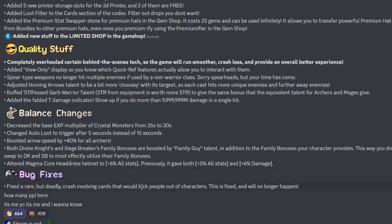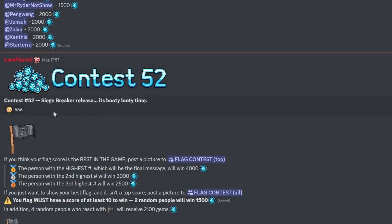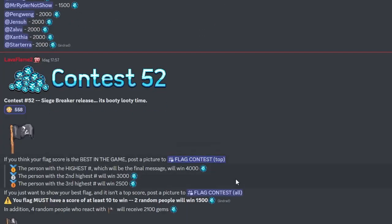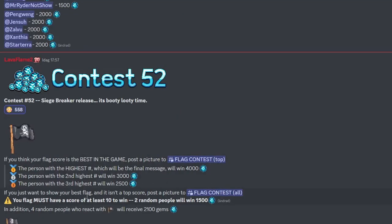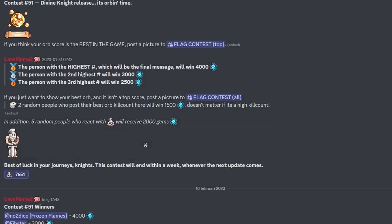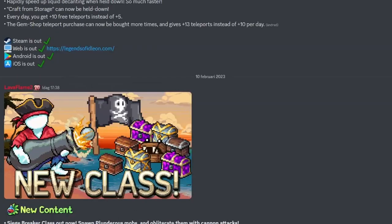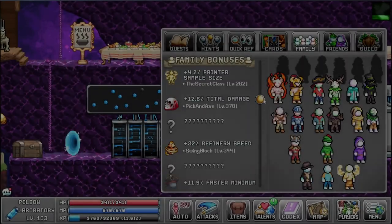Lava is streaming right now and there's a new contest — Contest 52. If you think your flag score is best in the game, you can enter. React for a chance to win 2100 gems — more gems this time, though only four random people will win instead of five.